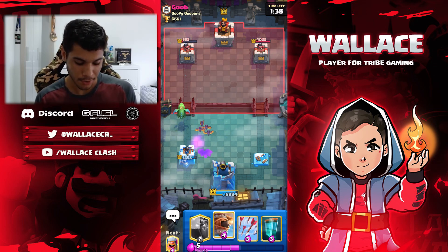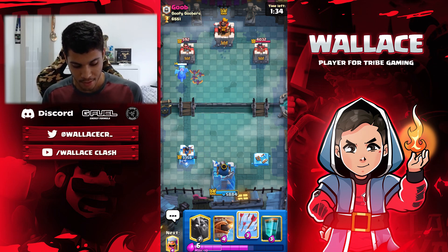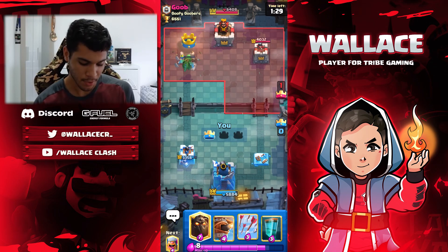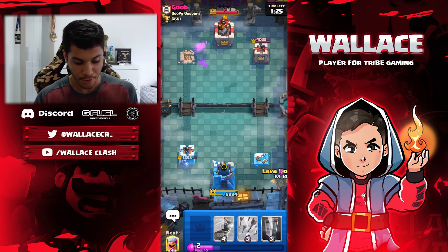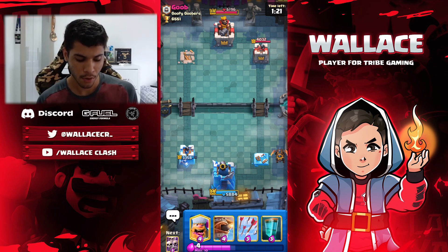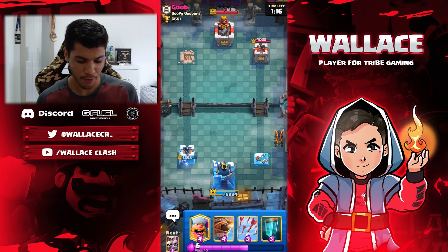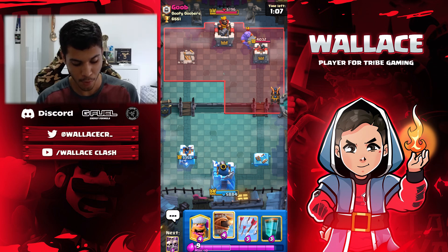Right now I can start again with the Lava Hound in the back. If he doesn't defend this... Okay, we're going to probably get the tower. Nice, let the tower. So I'm going to start on the other lane. Lava Hound here in the back. I know that he can't pressure now because he doesn't have the Giant cycle or the Bowler. I think he has Bowler Graveyard but it's not really a good attack for him right now. The problem is that I don't have my Baby Dragon to combo with the Lava Hound.